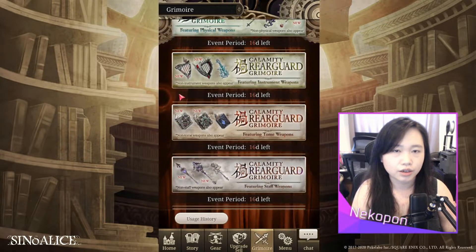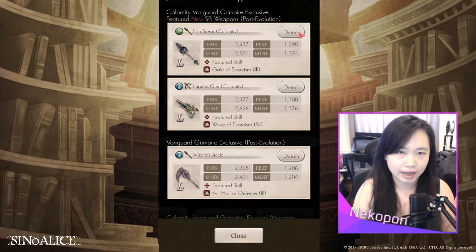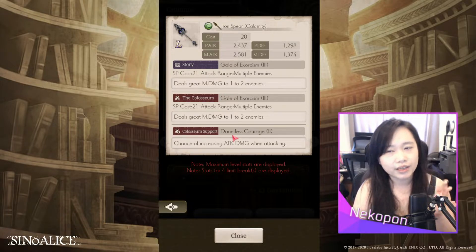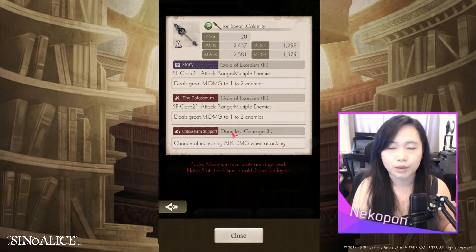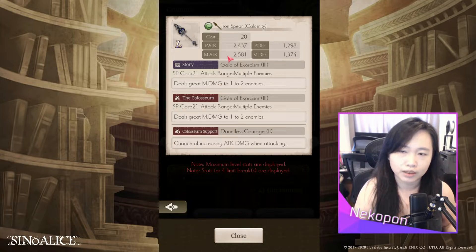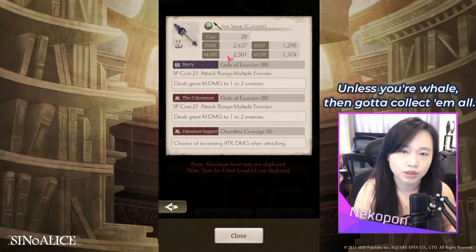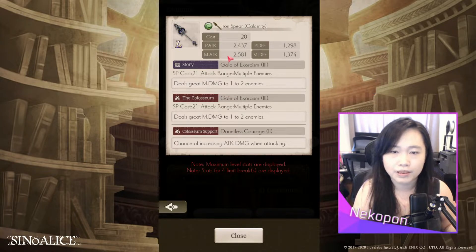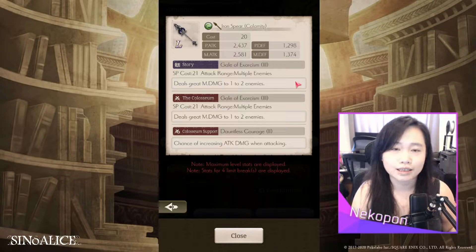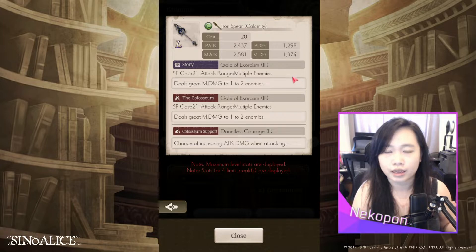Starting with the magical vanguard grimoire — first is Iron Spear Calamity, a wind spear with Gale of Exorcism 3, which is a straightforward powerful attack with no extra frills, paired with Dauntless Courage 2. It's the second highest M attack out of all spears. Since the stats are good but nothing too special — not a revenge weapon or nightmare weapon — I'm a firm believer in investing in classes for stats rather than weapons. Only get this if you have spare crystals after looking at the upcoming classes.